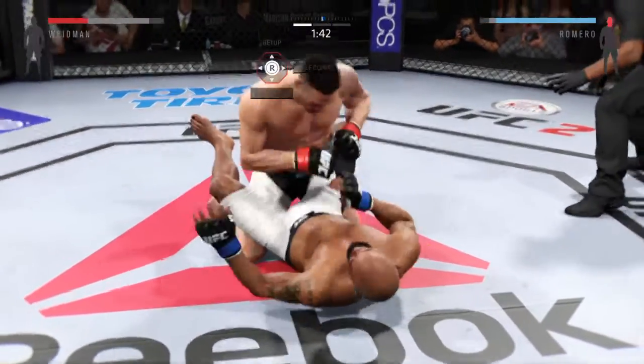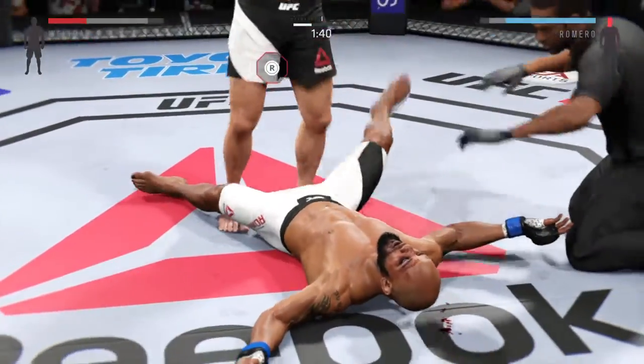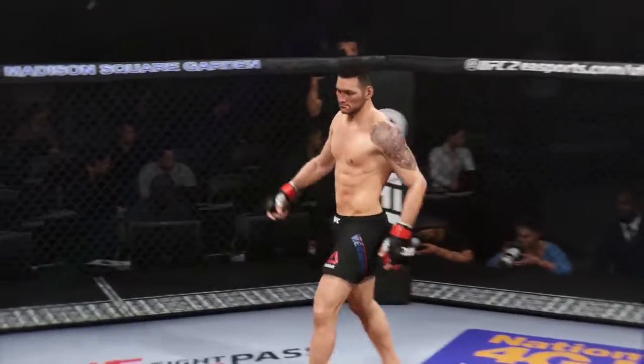Nasty right hand — he's out! It's over. Stop! Ground and pound KO. There you have it. Winner by ground and pound.